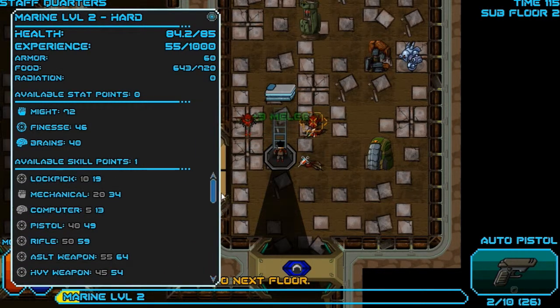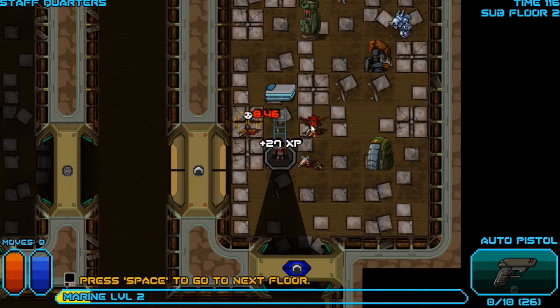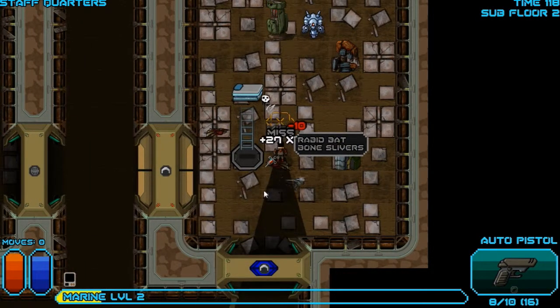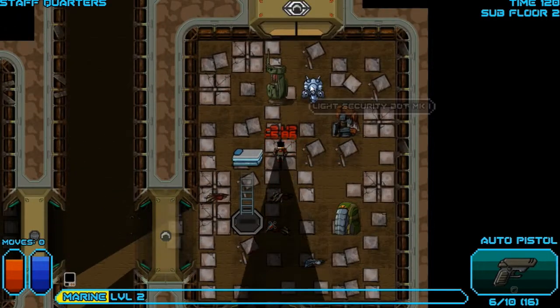Build melee because we're probably going to have to switch to that in a bit, and also foraging. This pistol is useless. Use that as well — die. Just left him.